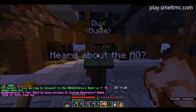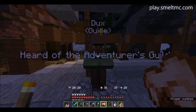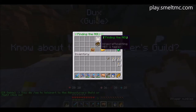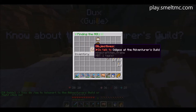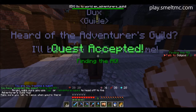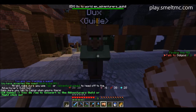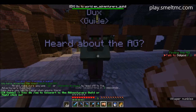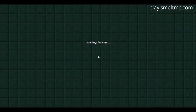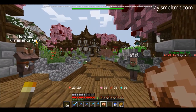We are back at the lovely spawn. Heard of any adventure guilds? Heard about the AG? It says find the AG, accept rewards. Make sure you use /ag or slash adventure guild to head off to make the adventure guild hub — that makes sense. AG of course. And now we've got a lovely bar at the top: talk to Odegus.